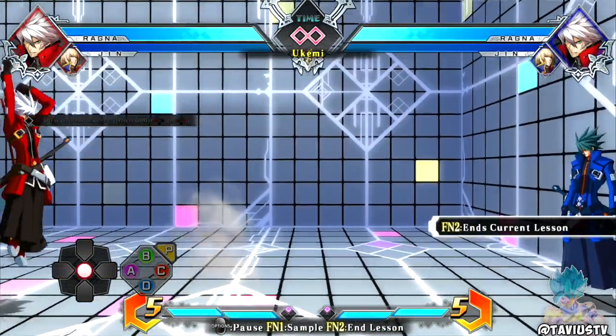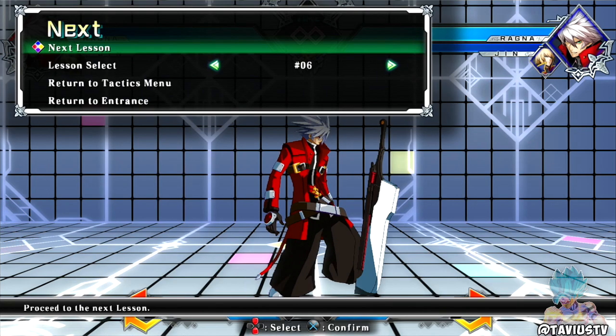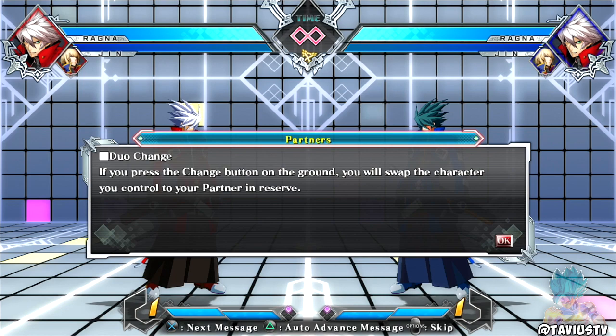If you use a backwards ground ukemi around the center of the screen you can gain distance to compose yourself. Use a forward ground ukemi near the edge of the screen to escape to the center where you'll have plenty of space. That's like a simple way to get out of corner pressure - if they trip you, you can just do a forward ukemi and get out of the corner pressure.